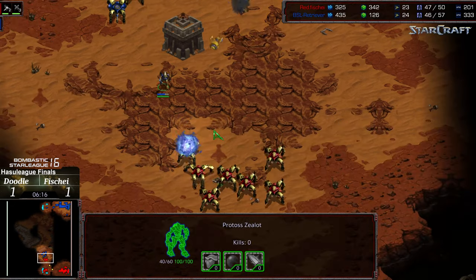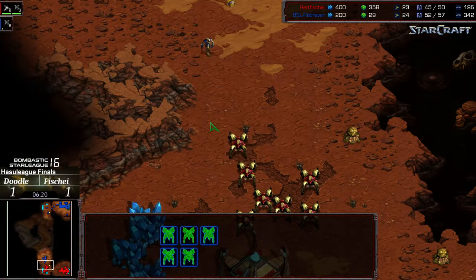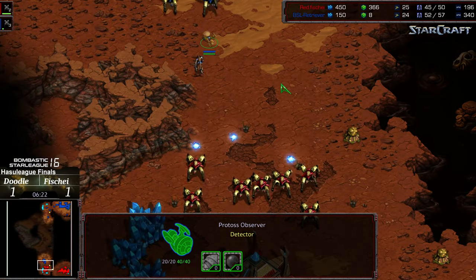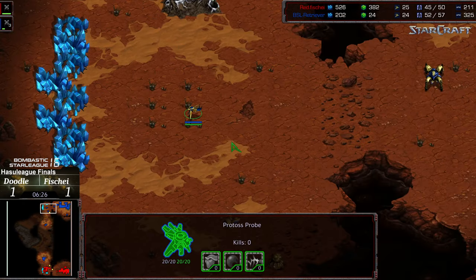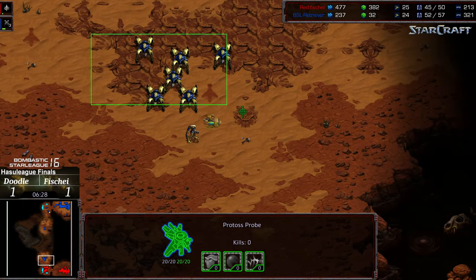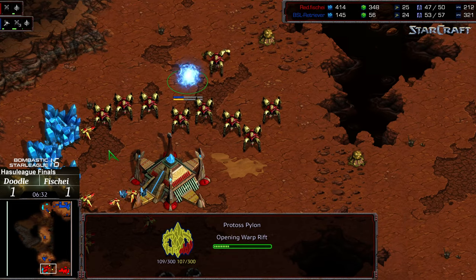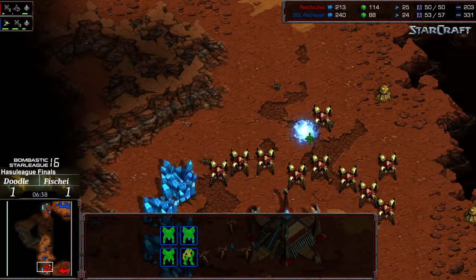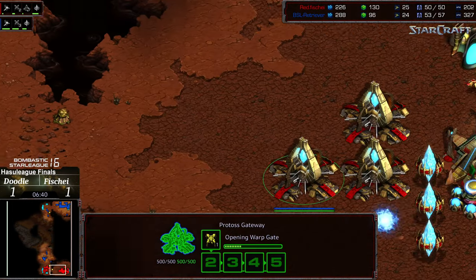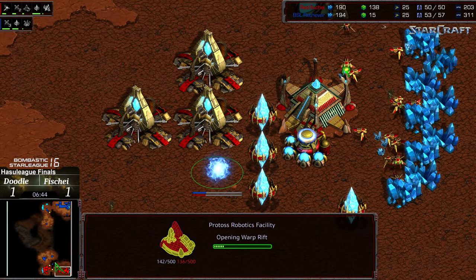Fisheye getting some initial shots on that Dragoon — every little bit counts. He's also going to take out that lead Zealot, so there goes that one Zealot advantage potentially. Fisheye recognizing the entirety of the army is peeling in — Doodle getting the scouting information but being denied otherwise. Now he's in trouble; he was looking to maybe grab his Nexus behind this push, but he's at such a disadvantage.